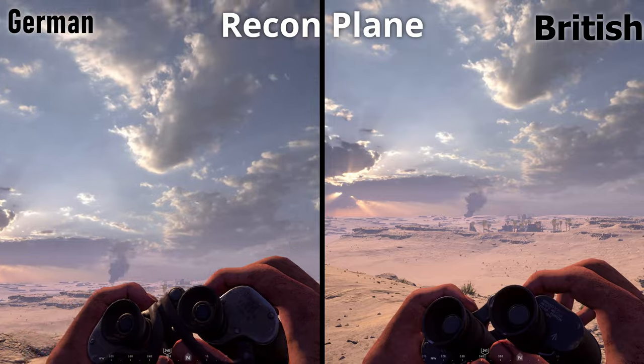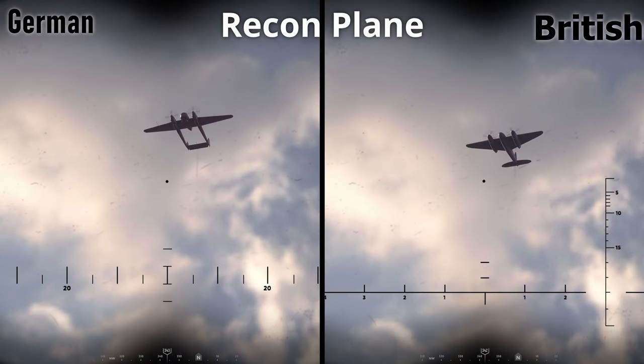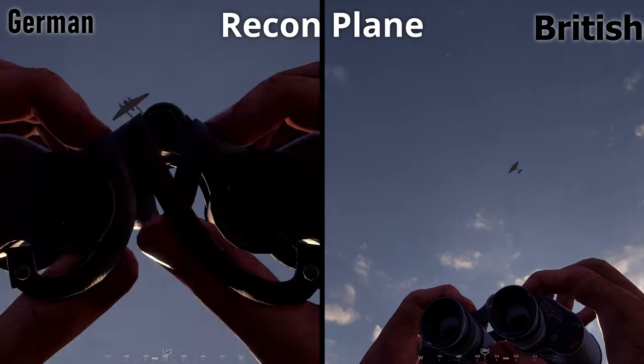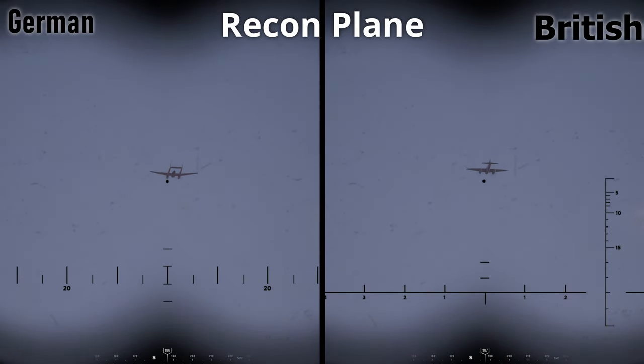Now let's look at the recon planes. The first thing you'll notice is that these are flying at a higher altitude. The Germans use the FW-189 Uhu, while the British bring the de Havilland Mosquito. The German Uhu has a twin boom design with narrow wings and a gondola or pod at the center. The Mosquito looks more like a standard two-engine airplane — shorter, wider wings with a single tail. The sooner you identify recon planes the better, as you are able to hide from them under certain types of cover. Recon planes are also often followed by other forms of air support, such as bombing runs, strafing runs, or precision strikes.